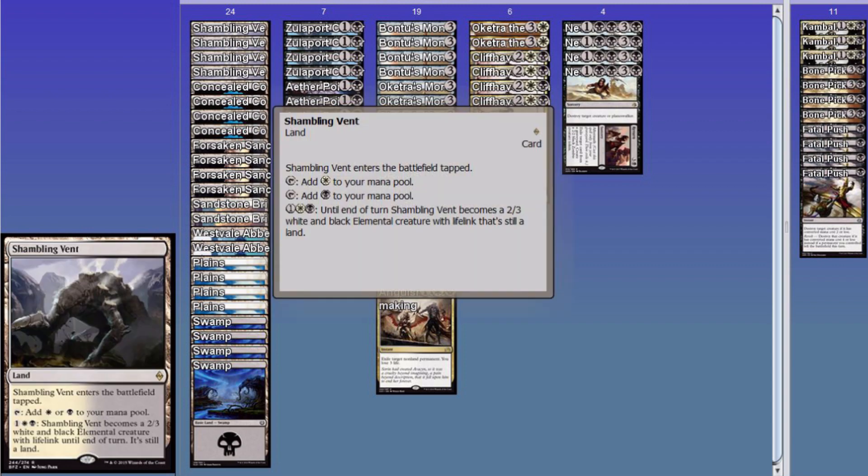Shambling Vent — love it. It's a dual land, yeah, it comes in tapped, whatever, get over it. It only costs three to activate, which is one less than Lumbering. And it's a 2/3 Lifelinker — a lot of survivability. I love it, definitely put it in.